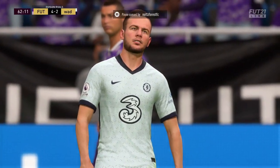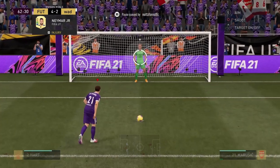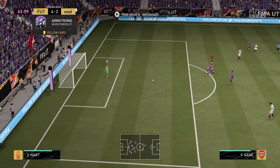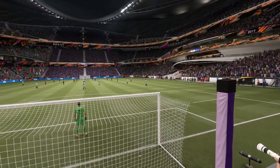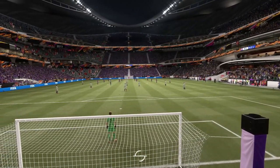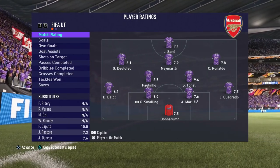We've got ourselves a penalty - what a turnaround this game has ended up being. We do our usual dink down the middle, but he reads it, which is unfortunate. After a very slow start and being 2-0 down, we have brought it back and won the game 6-2, and my opponent quit after that. The score really doesn't reflect the match - in the first half we were really up against it. Smalling was an absolute beast in that game and the stats reflect it.